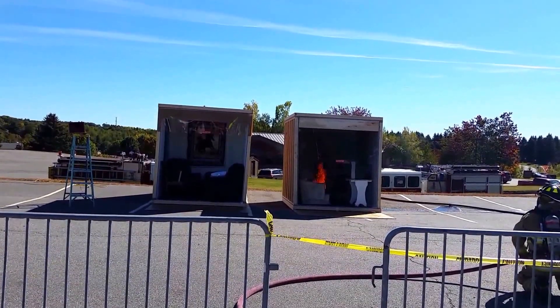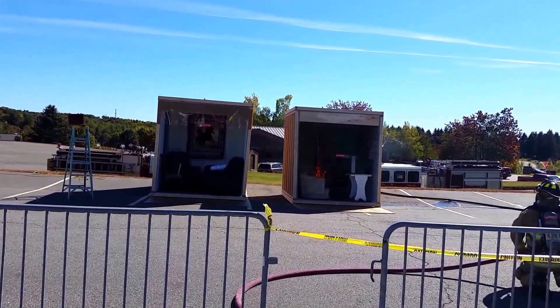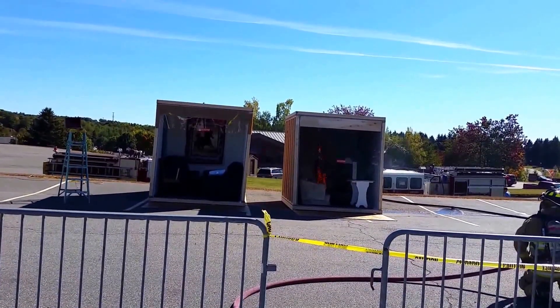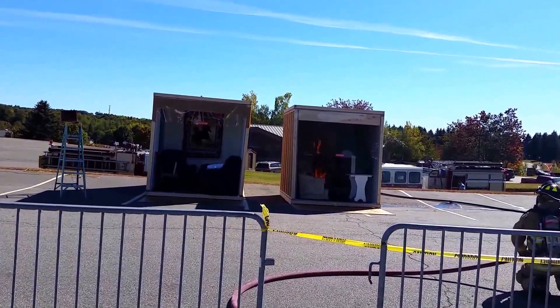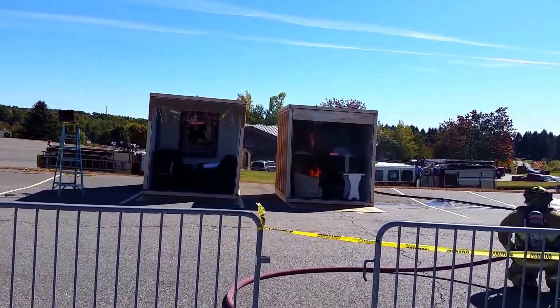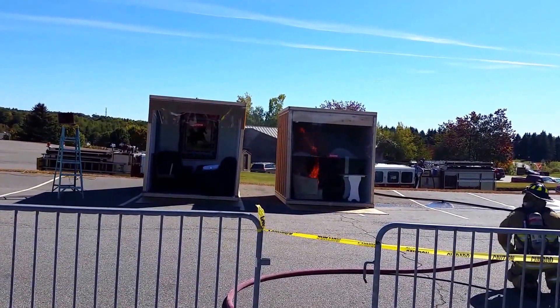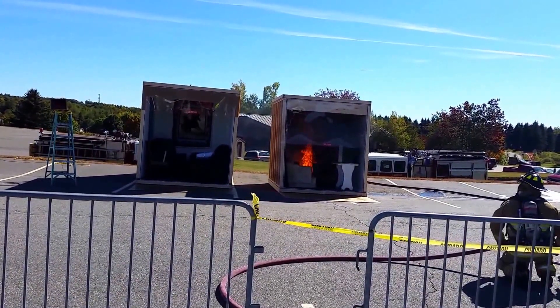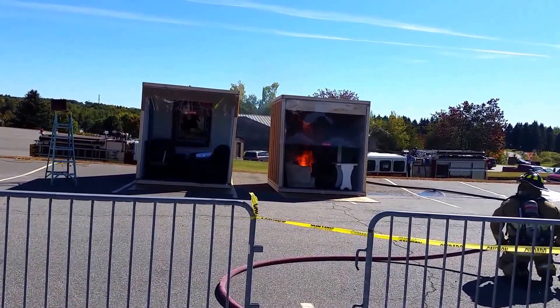At this point, we're just one minute into the burn of that room. You can see that there's fairly good flame propagation in the back — normal combustibles are catching. At the same time, the heat envelope within that room is starting to rise. You're starting to get a thermal column of your toxic gases and the heat coming from the fire.